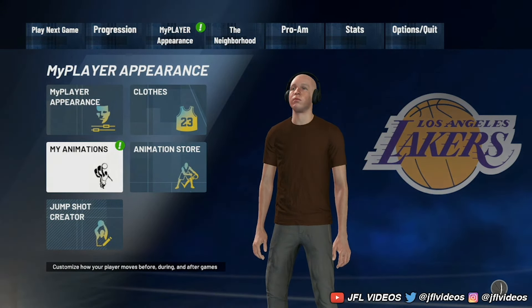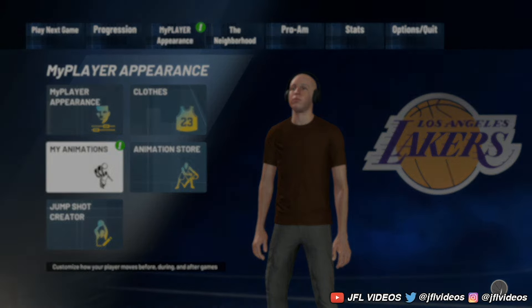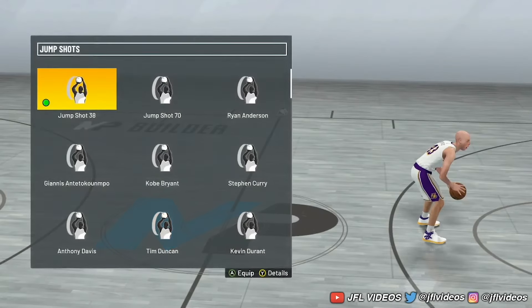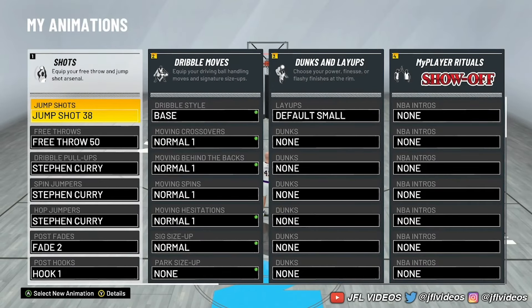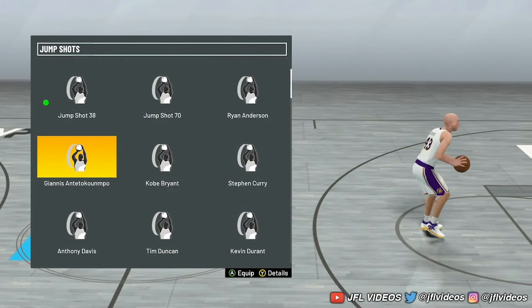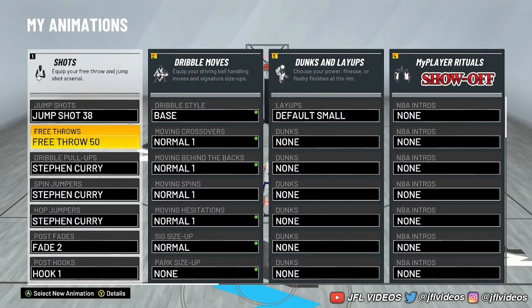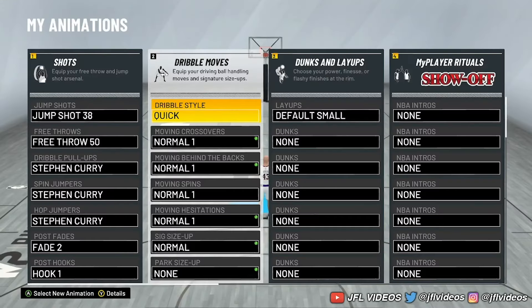Right next to the store is My Animations — that's where you go to put on your animations: your jump shot, your dribble animations, all that. I'll show you right now. For jump shot, you put it on right here — it's the first option. You change the jump shot right here. No-step, carry jump shot — you click it here. I do 38. Free throws and dribble pulls are all here too.